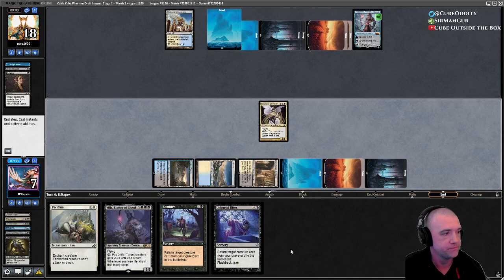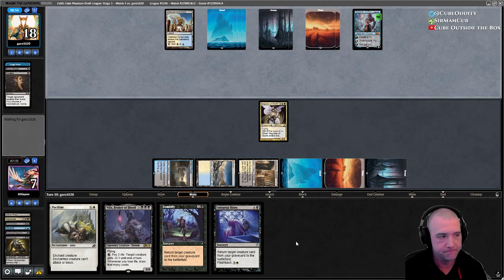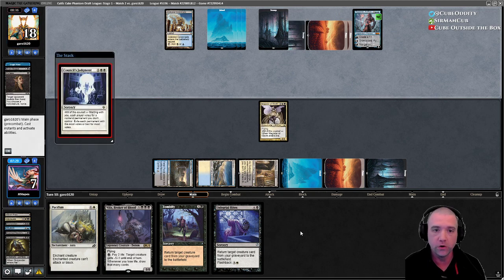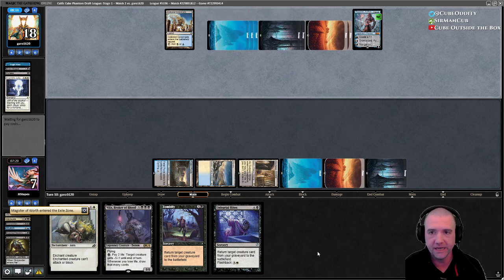Draft is easier in this cube in terms of having a lot of playables, but the small decisions are more important. I agree with that — it feels more intricate. Like, do you want that sixth removal spell or a fourth threat? There are lots of layers.